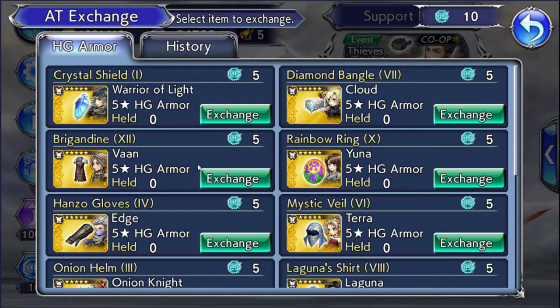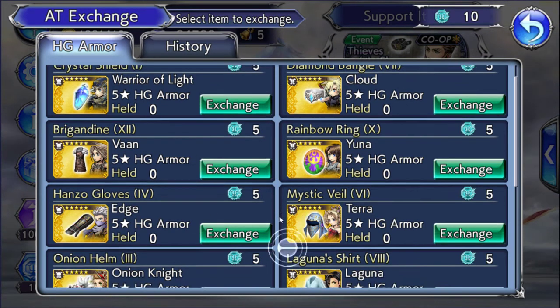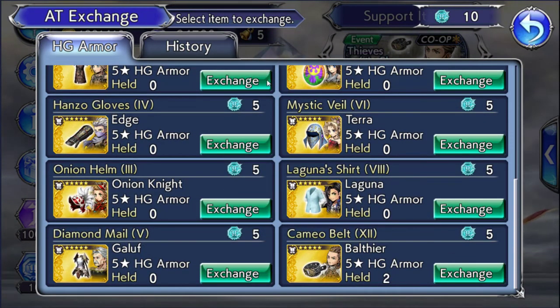So we have Warrior of Light, Cloud, Bond, Yuna, Edge, Terra, Onion Knight, Laguna, Gloof, and Balthier.